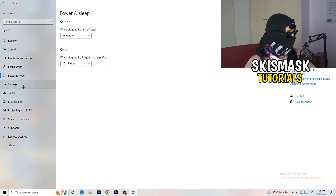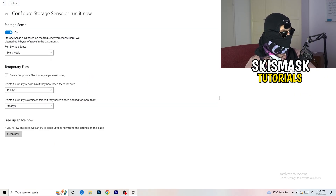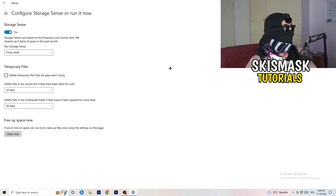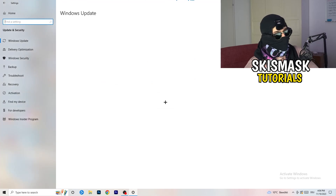Go to Storage, then click 'Configure Storage Sense or run it now.' Turn on Storage Sense and set it to run every week. Enable deletion of temporary files your apps aren't using. For the Downloads folder, set it to delete files not opened for more than 60 days. Then click Clean Now — it will take some time, but it will help. Afterwards, go back and click on Update and Security.